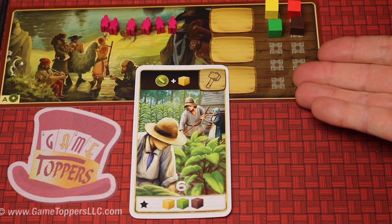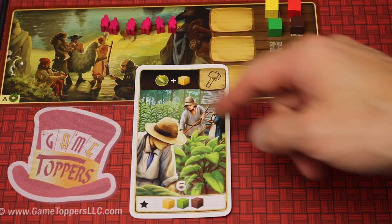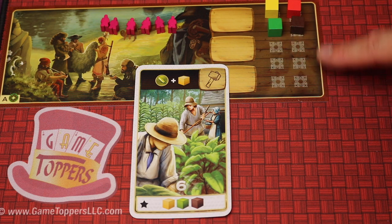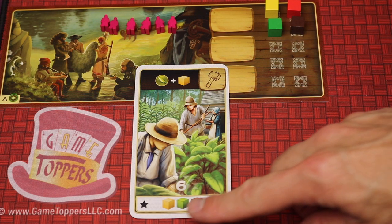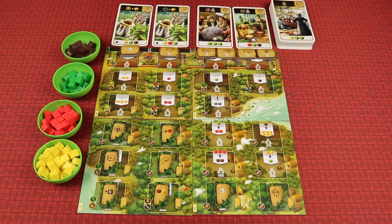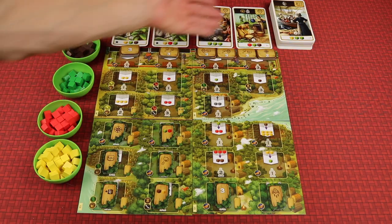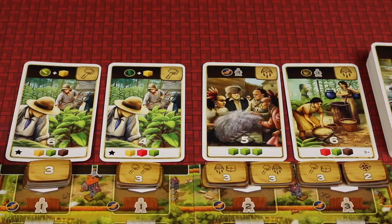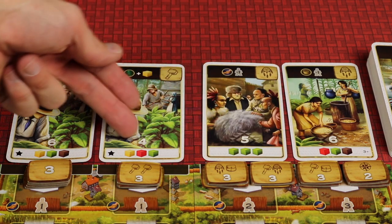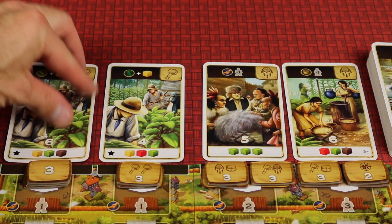In Century: A New World, every player has their own player board, they get their own workers, and over the course of the game you'll be gathering different types of goods and placing them on your board, storing them there, and then hopefully turning them in for specific scoring cards for points. Here we have the board set up for four players with the modular board and scoring cards up top. You're trying to have the most points, and most of the way you'll get those points is by completing scoring cards by turning in the goods shown on the bottom of each card.